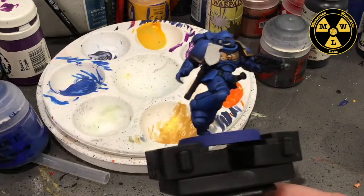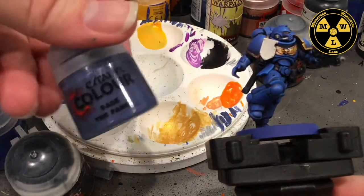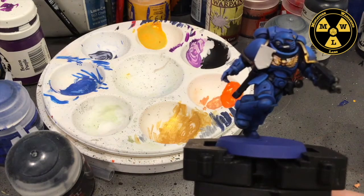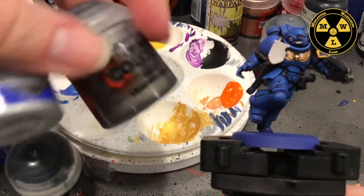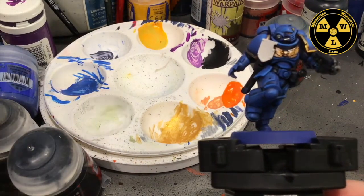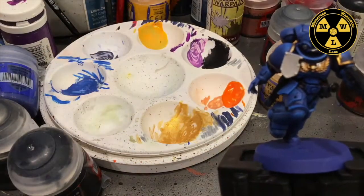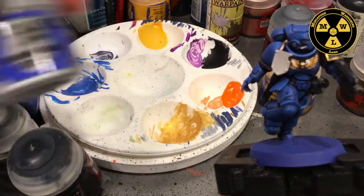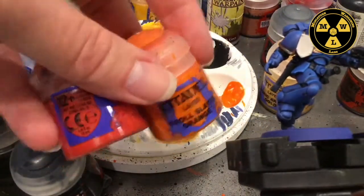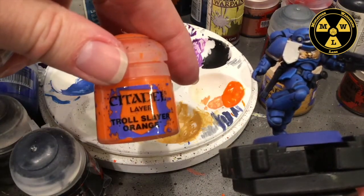The black of his utility belt and his bolter pistol is Abaddon Black, with a highlight of the blue-gray color, The Fang. The metal is done with Leadbelcher, with a highlight of Runefang Steel. The gold is Balthazar Gold, highlighted with Auric Armor Gold, and then a little highlight of Runefang Steel again. His eyes and the red of the little straps are Evil Sun Scarlet, with a highlight of Troll Slayer Orange.